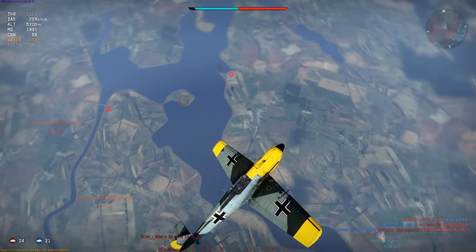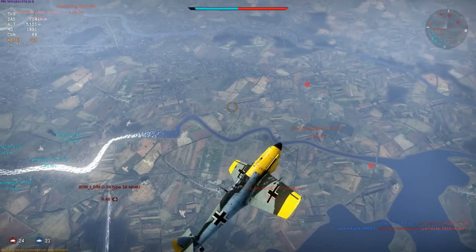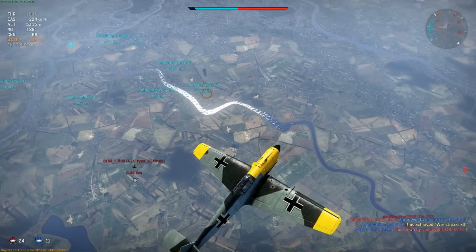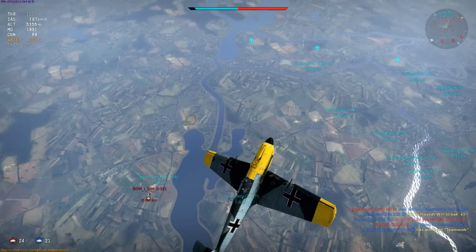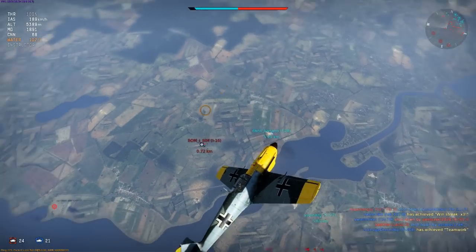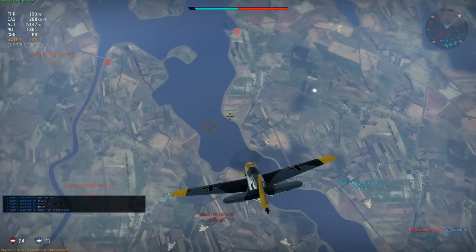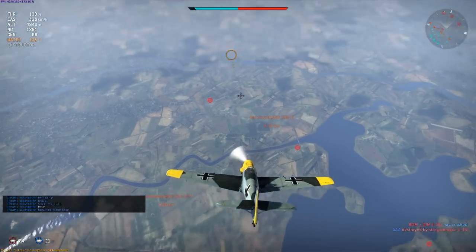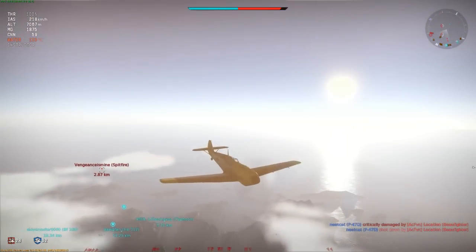Holding my climbing spiral to avoid his attempt to prop hang at me again — and now he stalls and drops away. His engine must have died because then he bails out, and I'm not going to be awarded with a kill. Your game is broken, Gaijin — please fix it. Nevertheless, there's an engagement with a dangerous and aggressive turnfighter where a thousand meters of altitude was all I needed to hold him at bay.